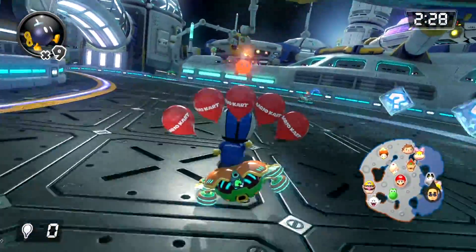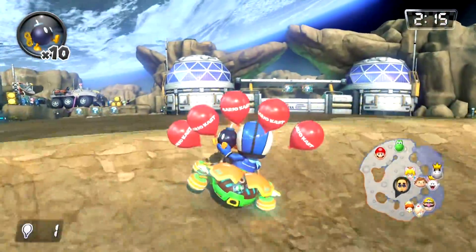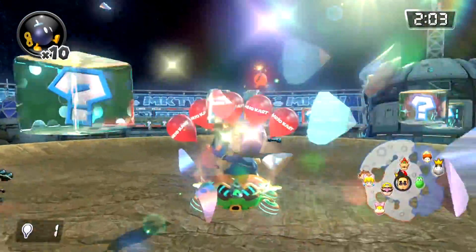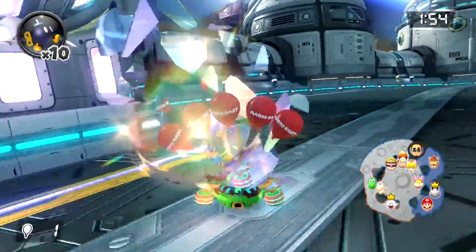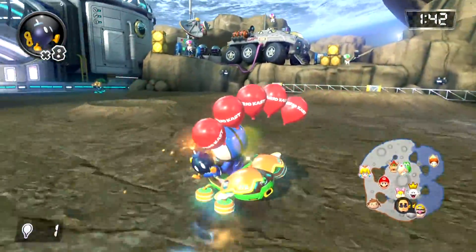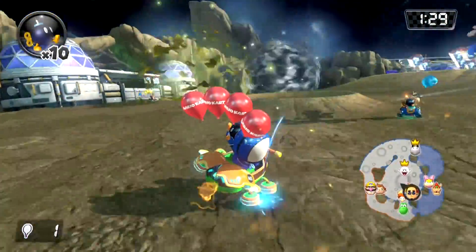I can't even see anyone. My own bomb didn't affect me. I hit Cat Peach - oh that's cool, it tells you who you hit. Is there anyone down here? Baby Daisy - that didn't hit anyone. If you drop them, they don't explode so quickly. I just drove straight. Did I get them? No - Dry Bones got me. I forgot to say, they have some new characters in this game as well - Dry Bones is one of those that has come back.